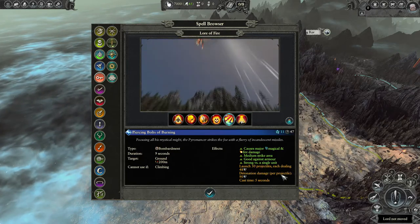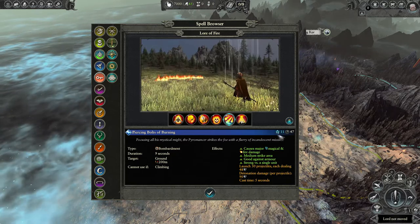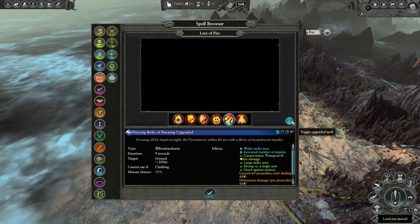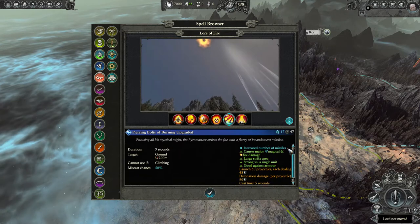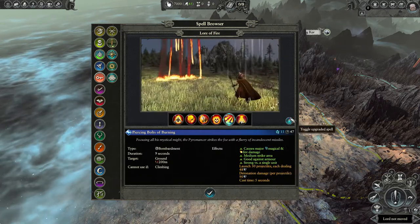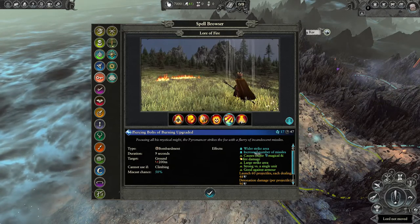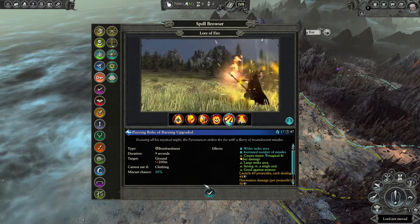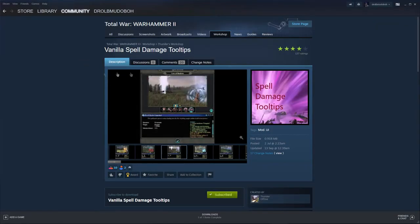Here we go — the fireball. You can see it launches 30 projectiles, each dealing 48 magic damage, and they detonate for 90. This is how the spell looks, this is the timer, and you can toggle the upgraded spell. If the spell had three levels, it'll give you the options. You can see it affected the power cost, increased the number of projectiles, and widened the strike area. If it didn't change anything, it wouldn't show it — pretty nifty.